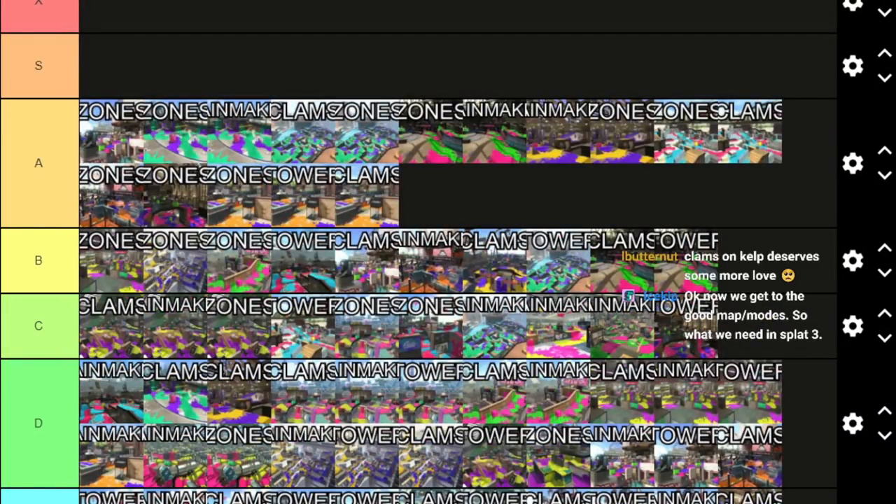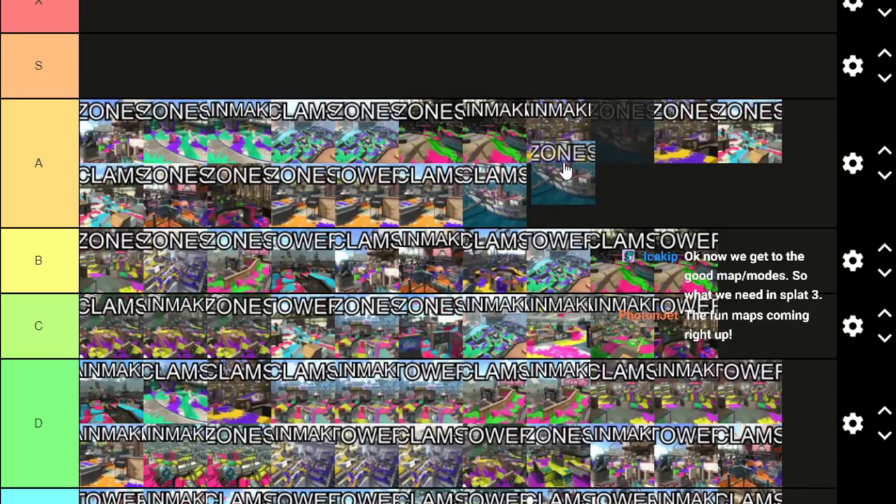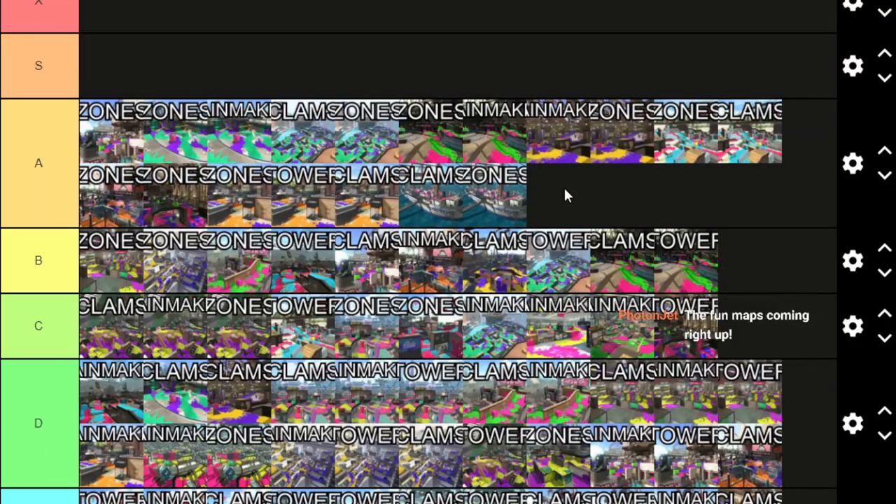All right, ladies and gentlemen — you have passed the playable tier. Actually, I changed my mind: Clam Blitz on Manta Maria goes here. I kind of like Tower and Rainmaker too — you have to go all the way underneath so I'd put those here, and I'll even put Zones here. Having to push up really far makes this map a lot better; you get to play more of it. It's a little too passive in these modes and a bit special-heavy. If it had another movement option to push into the bunker it would be really good, but as is it's okay — decent.